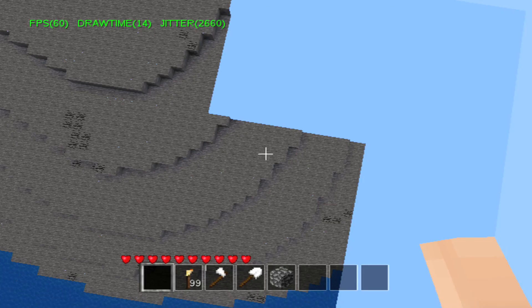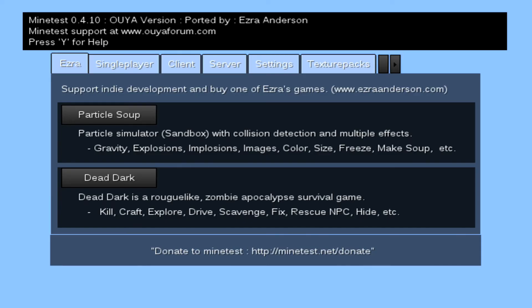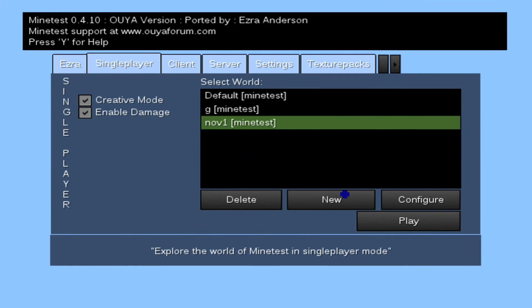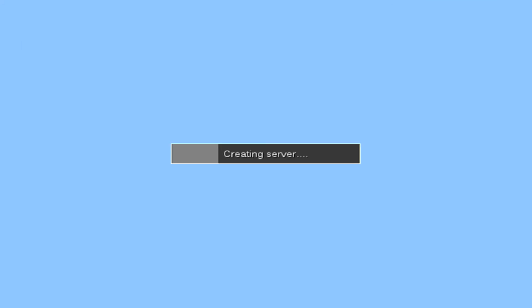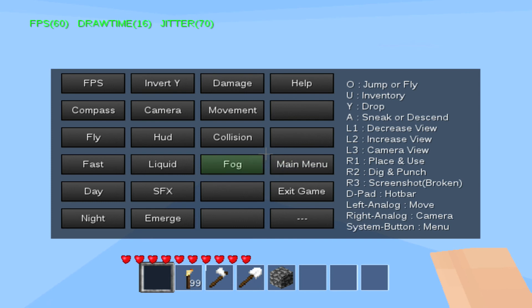I keep pushing the wrong buttons. Main menu — let's try this again. So I want camera to update, that's a weird one. 50 seems to be optimal because I don't know if there's much difference. How do I sprint? Jump, fly, sneak, descend — A.